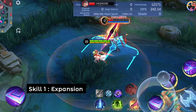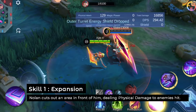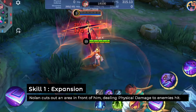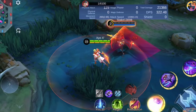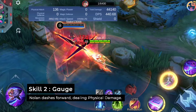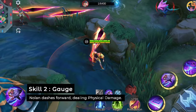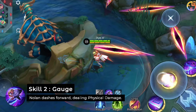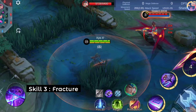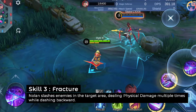Skill 1: Expansion — Nolan cuts out an area in front of him, dealing physical damage to enemies hit. Skill 2: Cage — Nolan dashes forward, dealing physical damage. Skill 3: Fracture — Nolan slashes enemies in the target area, dealing physical damage multiple times while dashing backward.